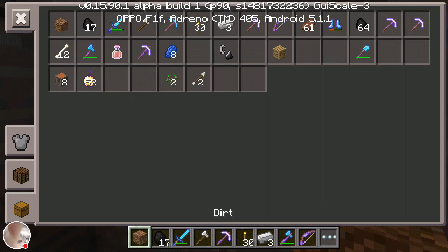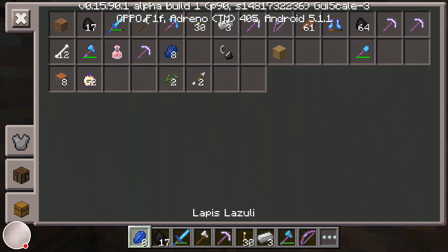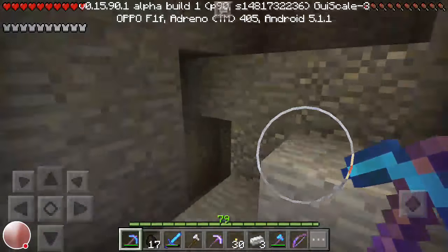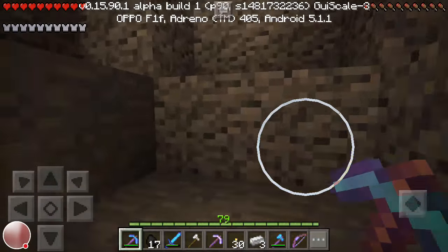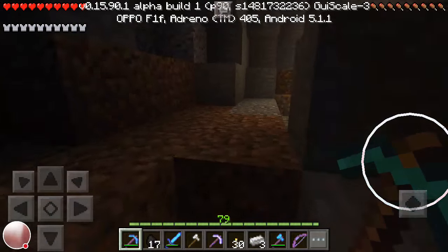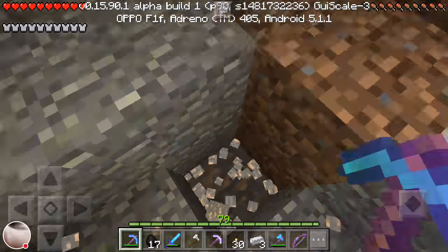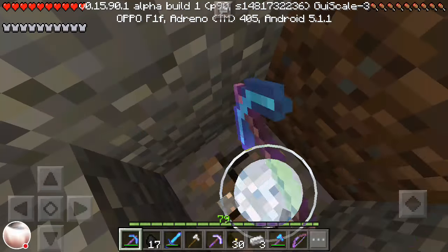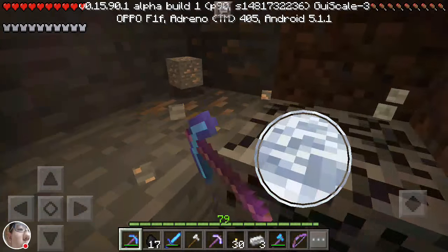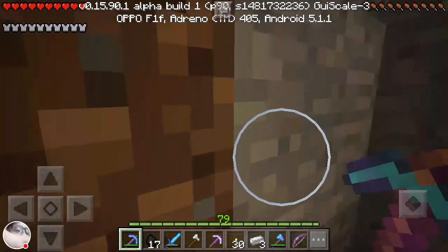We actually had enough to make another iron pickaxe. Let's go back up this way. Seems like there is some iron right here — don't mind if I do. You want loads of iron right here — there's a big patch of iron. We will just mine up this way.